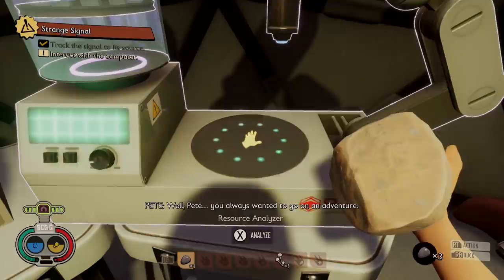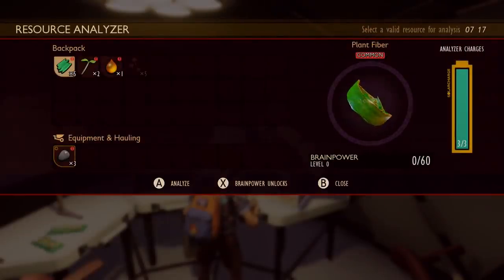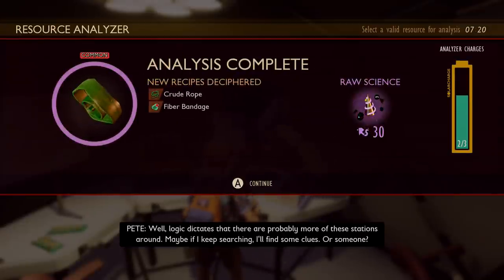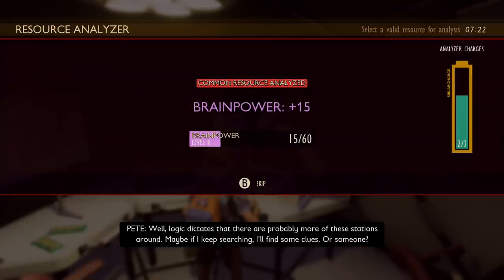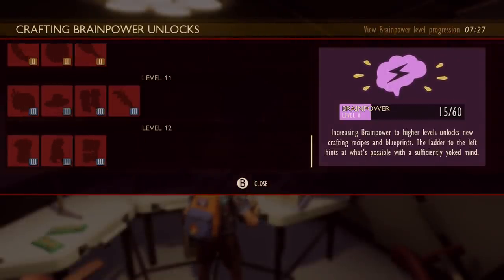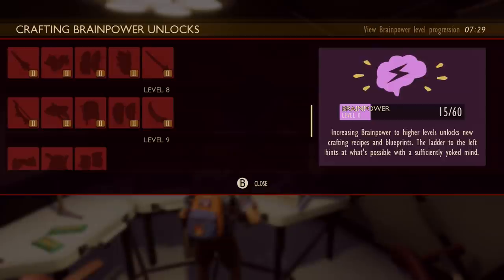In Grounded you've always been able to scan natural resources to unlock new recipes, and this also earned you science points. But now they've got the brain power system. This will also give you hints and clues about where you should be looking or what you should be unlocking next. Every time you scan an item it's going to increase your brain power by a certain amount, and each level unlocks a whole list or tier of new weapons and armor. But don't worry — you can still find individual item recipes simply by finding the core ingredients before unlocking some of these later tiers.